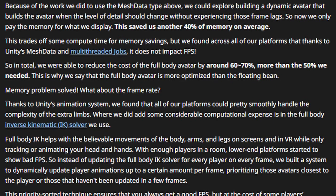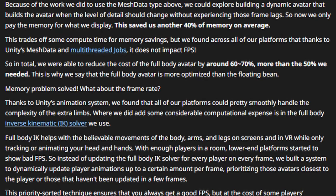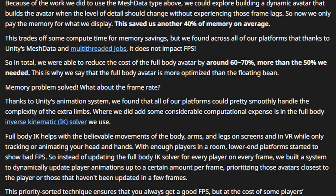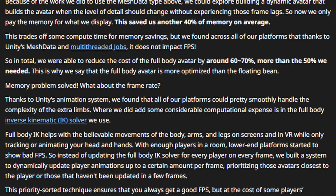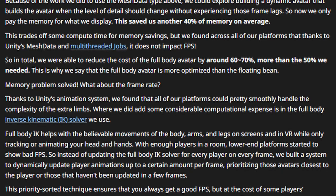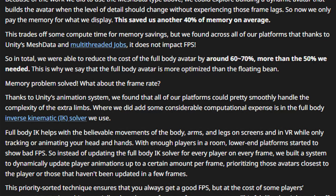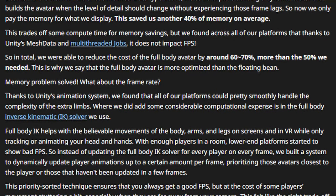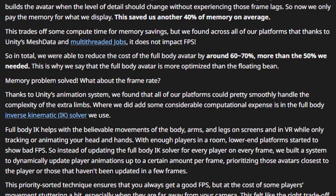Because of the work they did above, they could explore a dynamic avatar that builds with the level of detail that should change without experiencing frame lags. So now they only have to pay the memory cost for what's displayed, which saved another 40% of memory on average. This trades off some compute time for memory savings, but thanks to Unity's mesh data and multi-threaded jobs, it does not impact FPS. In total, they were able to reduce the cost of full body avatars around 60 to 70%, more than the 50% they needed.